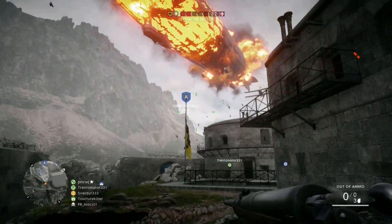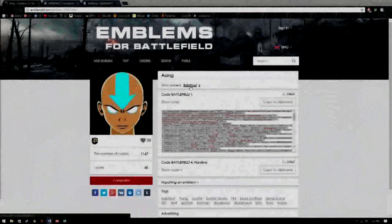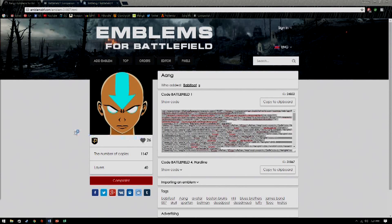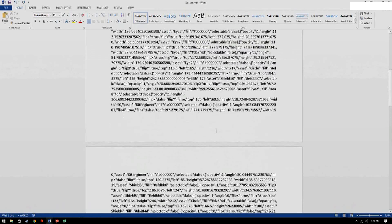I recommend watching this all the way through the first time so you can see what you're getting into rather than trying to follow along, because there is a lot. Go to the website where you copied your code and copy it, and take it over to some sort of text editing software like Microsoft Word or LibreOffice, which is a free Microsoft Office spin-off. Let's bring it over here. Paste it. So there is my code. I'm just going to leave this here for now because I will be using this later.